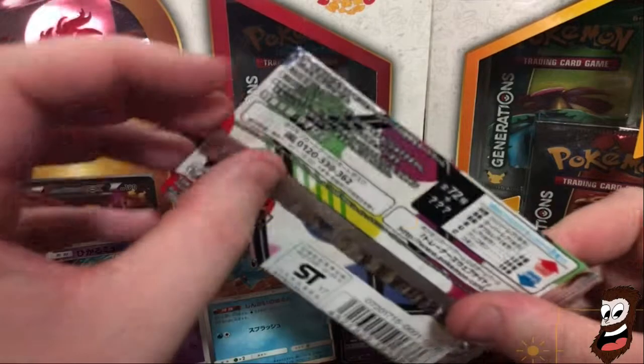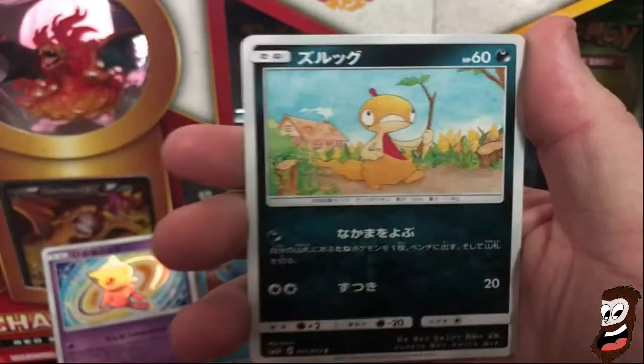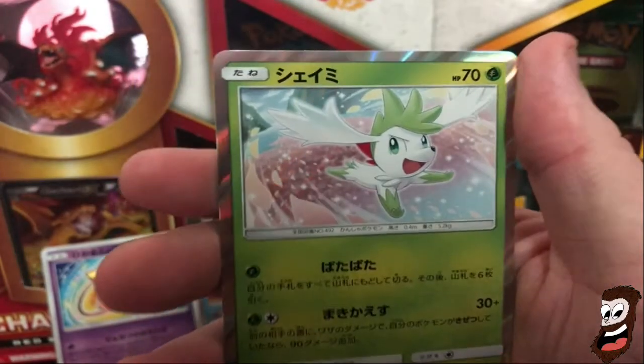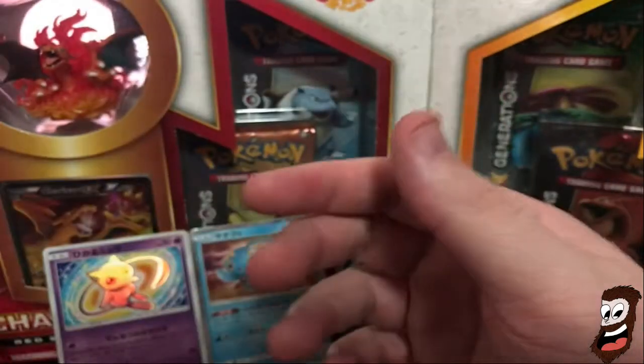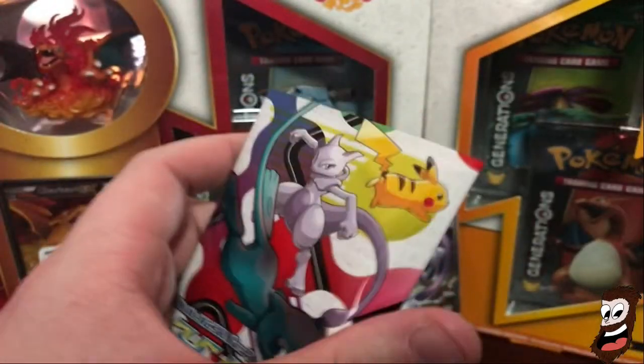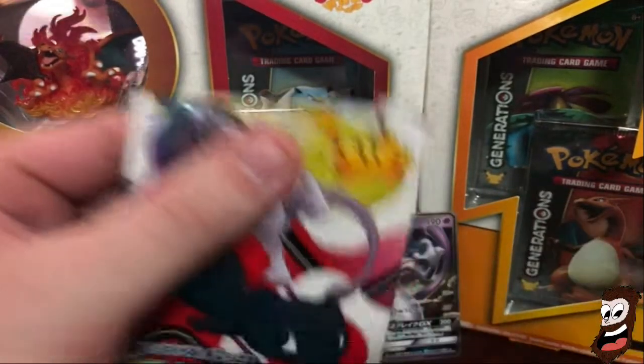Next pack. I can't believe - a Mew and Mewtwo! Hell yeah. Greatball. Scraggy. The evolution of Golurk - I think it's Golurk. Three more packs, guys. I wonder what we'll get. I'm pretty stoked about the Mew and the Mewtwo - I am pretty happy with that. That's what I wanted right there when I bought this pack.